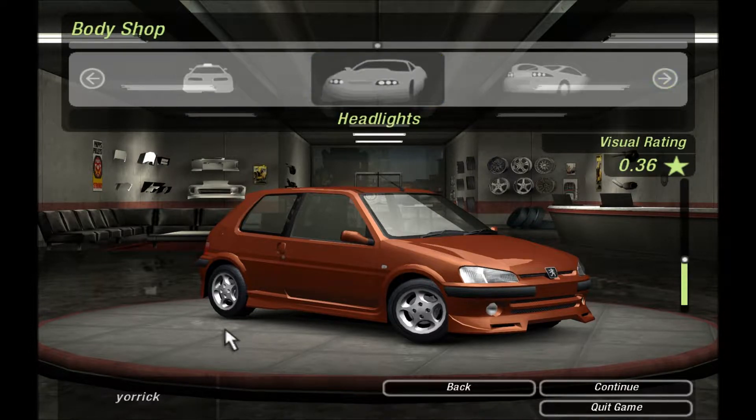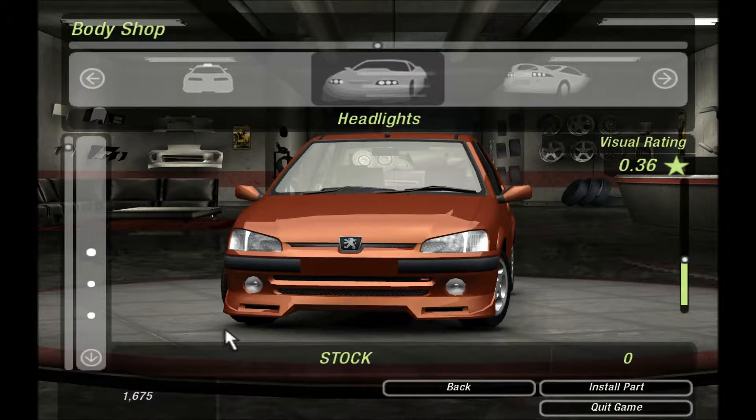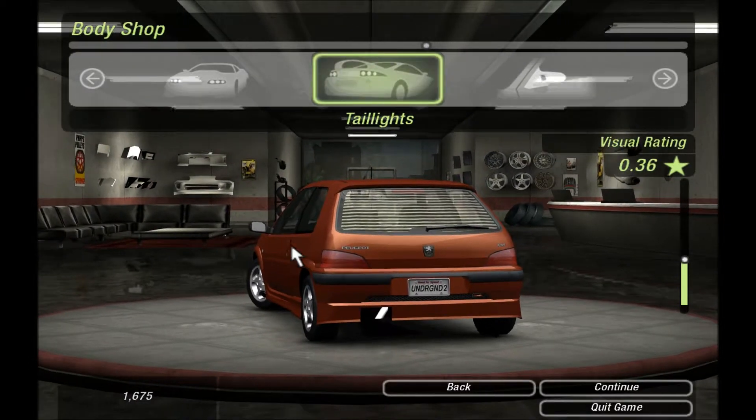Now we've got the sniper body kit. Spoilers, hoods, roof scoops, headlights - headlights have been given free. I don't like these bug eye headlamps, I just don't like the look of them. I like the stock ones better. Tail lights can make things look very ugly as well. Having an individual light on the side is over the top, I just don't like that design. So we're gonna go with the standard taillights because I think they're just much nicer.